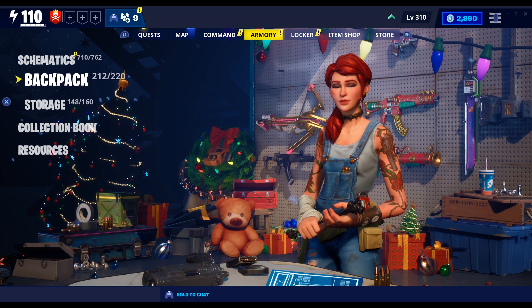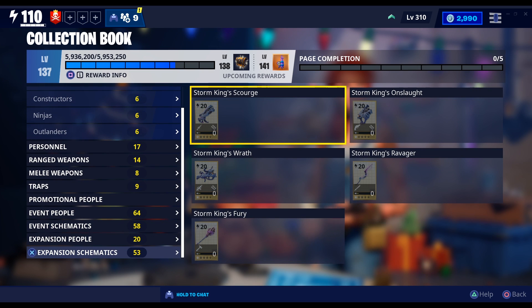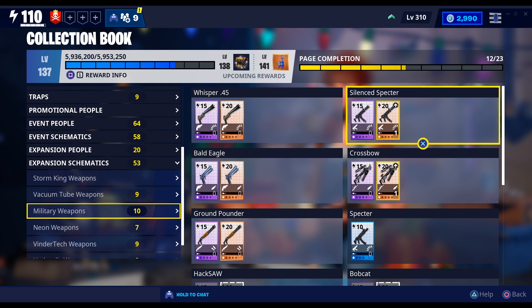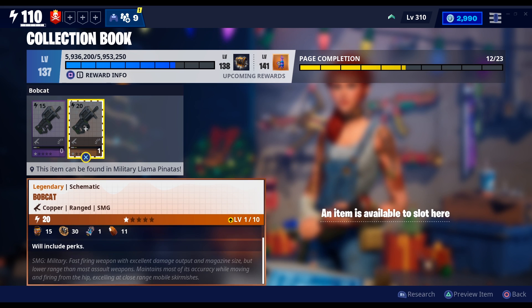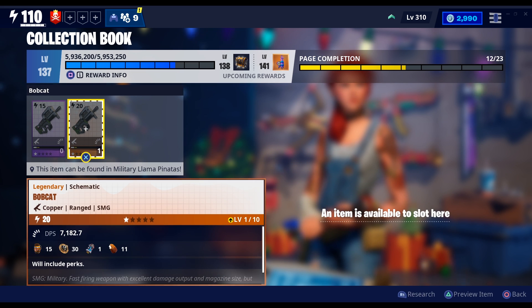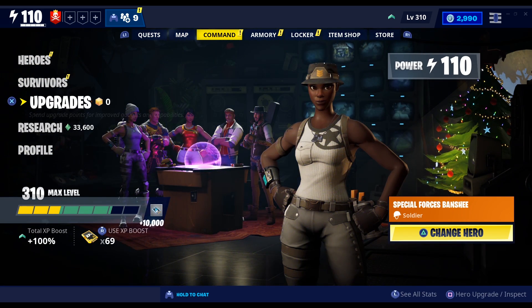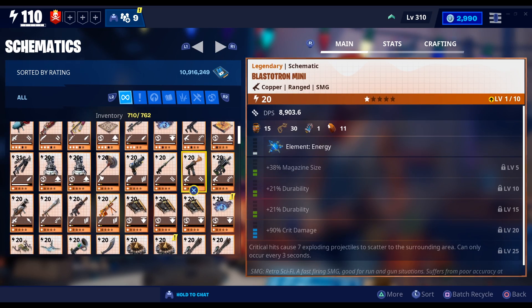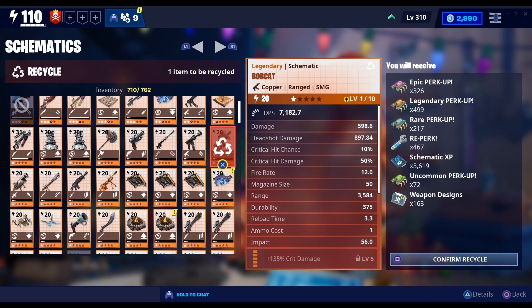If I try to recycle it I will get all the perks back. First thing you need to know is make sure you don't have that specific gun in your collection book. In my case I'm going to use the Bobcat, so make sure you don't have that gun in your collection book. Once you've checked that, go to your schematic, go to that gun, and make sure it's perked up. When you recycle it, you get the perks back — you can see on the right side I'm getting my legendary perk back and all kinds of resources back.